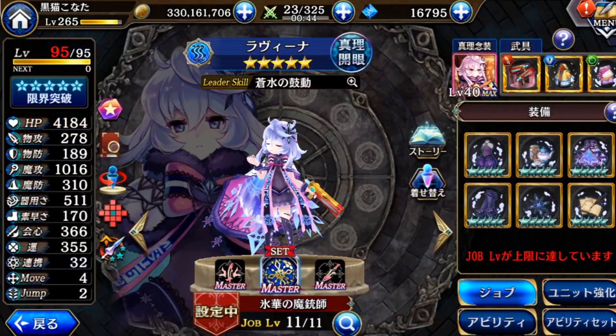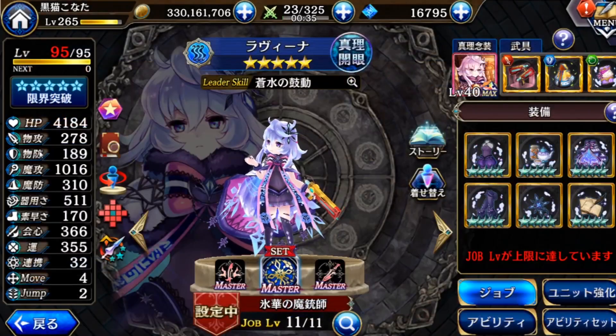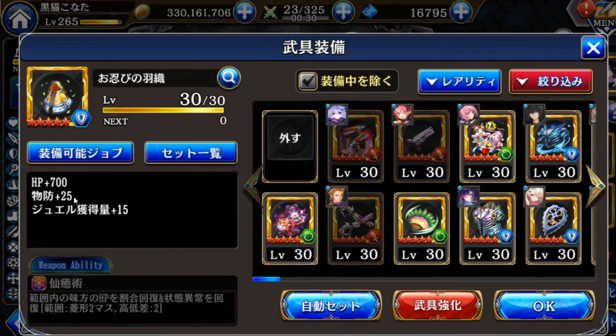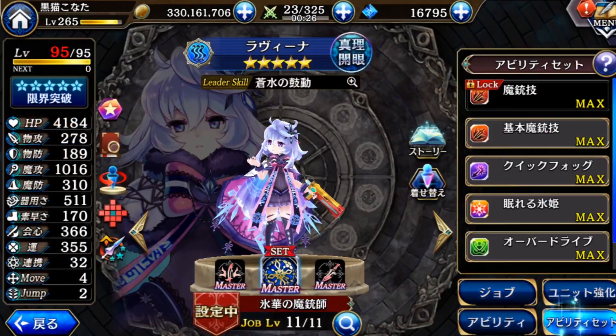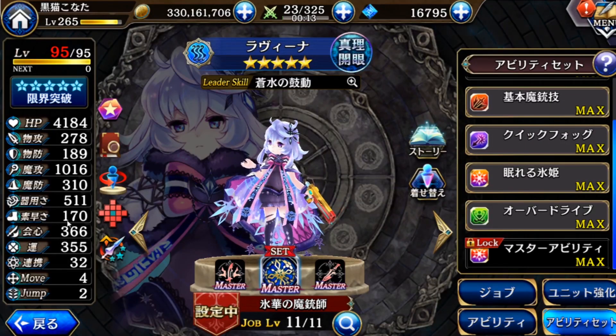For the gear, either equip the one with a lot of HP plus, or maybe just a regen armor type, since her HP is actually not so high. So I give her this one. There's some increase in defense and jewel gain — actually not so bad. Then her ability has jewel gain, so her jewel gain is quite good. She also got reach plus 1 and speed up, so her speed is also not bad. After the mementos it's plus extra 10, so it's 180.